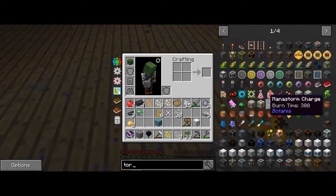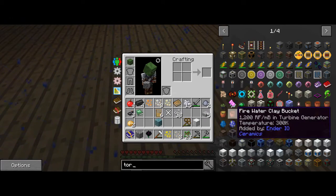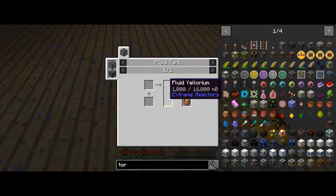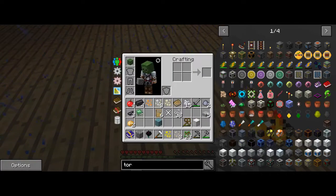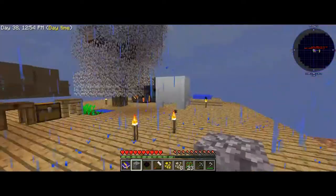Storage crate, automatic. Steam clay bucket, temperature. Added by fire, water, and steam. So I can put water into there — interesting.